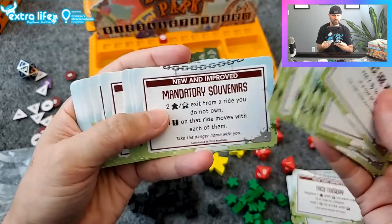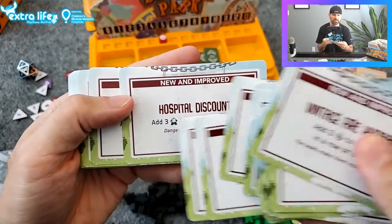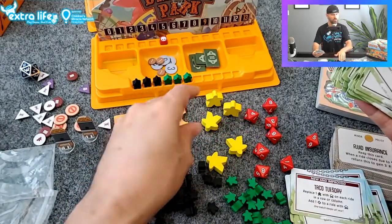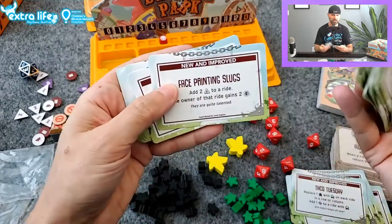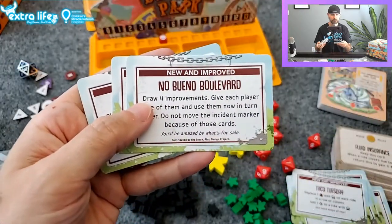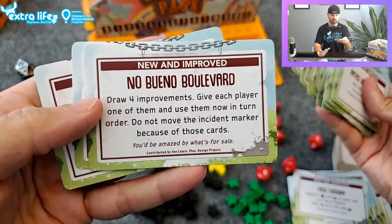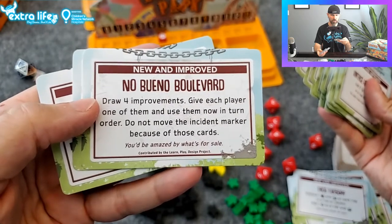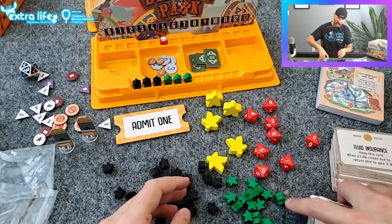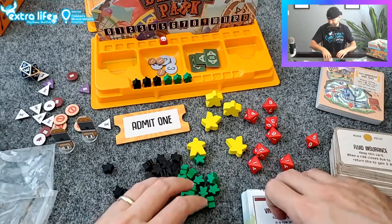It looks like we need to shuffle them since the same ones are together. 'False Advertising,' 'Coupon Day,' 'Hospital Discount — add three sick to the park entrance.' If they end up at the park entrance, on that person's turn they get to bring them down and distribute them evenly on the first row. 'No Bueno Boulevard — draw four improvements, give each player one and use them now in turn order.' And 'Glass Bottle Toss' — instead of tossing a ring at the glass bottle, you're actually tossing the glass bottle. That does not seem very safe.